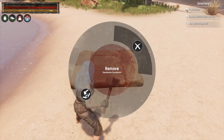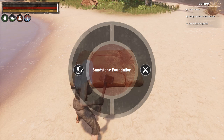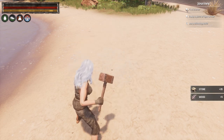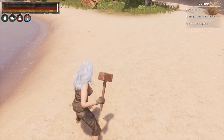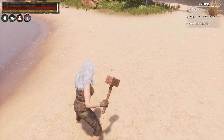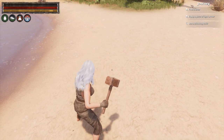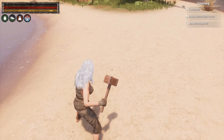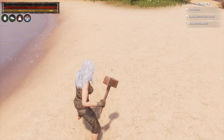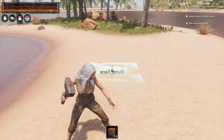To remove a piece, hold down the square button — it brings up a menu where you can cancel or remove the piece. When you remove it, you get back all the materials it took to make it. This is something new in 3.0: before, you only got back some of the pieces. So if you make a mistake you don't have to go out and gather more materials — you get everything back.